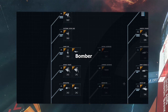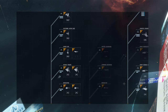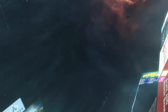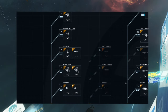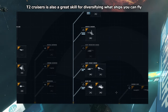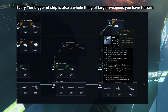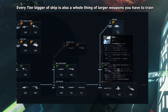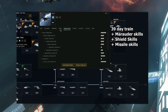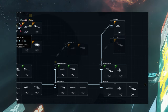With frigates you'll have scouts, bombers, assault frigates, logistics — so many things you can now do because of a simple nine-day train. Versus wanting to fly a Paladin, which is at least a three-month train, and that doesn't even include the guns — Marauder V is 36 days alone. It's better to have these smaller options now so you can learn what you like. Maybe you like logistics, maybe you like DPS. Then the next thing might be a tech two cruiser for a particular faction.